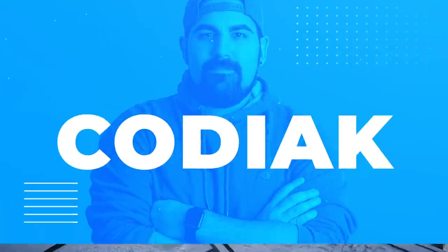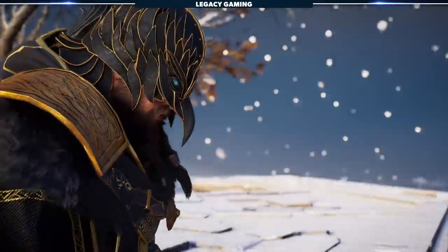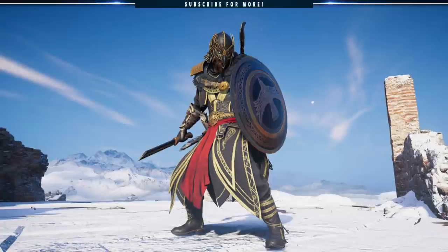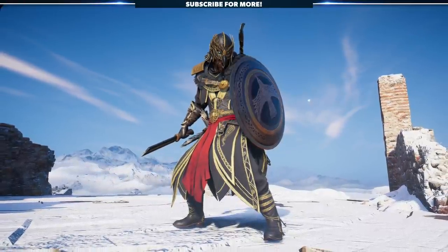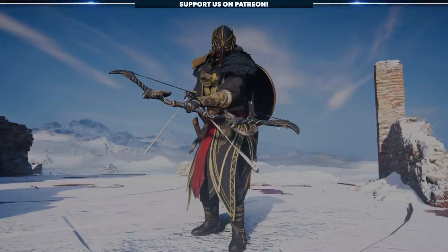Hey there friends, what's going on? It's Kodiak here, back for another Assassin's Creed Valhalla video, and today we are checking out another brand new set of leaked armor. All of my ranged compadres out there, I think you guys are going to like this set because it's tailor-made for anyone that likes to fight from a distance. Whether you're a stealth player or an action player, you will get some use out of this set of gear — I'm talking about the Black Raven set.